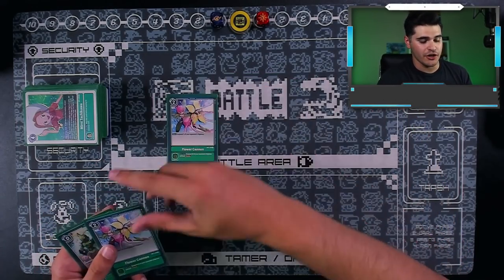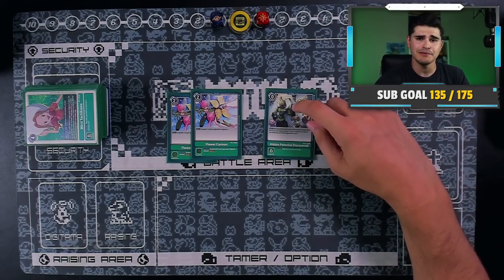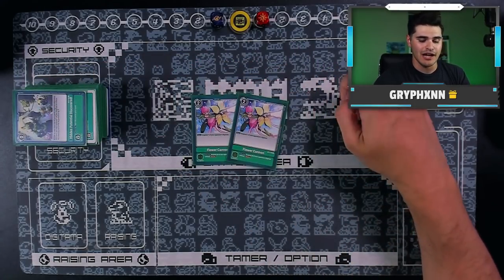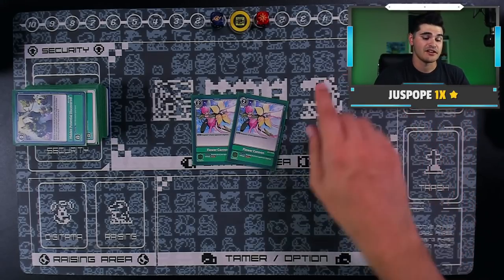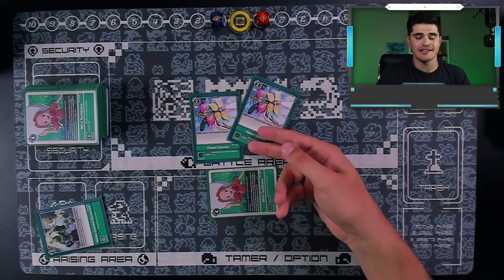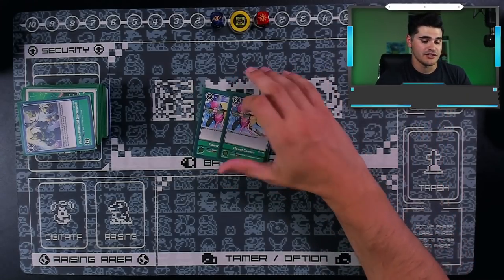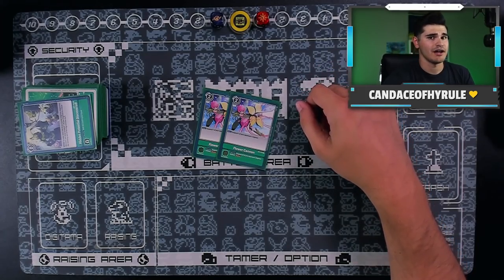Rounding off, we have our option cards: two copies of Flower Cannon and one copy of Hidden Potential. You don't always draw the nuts — you don't always have a Sarismon play to rest stuff, so sometimes you have to force things to get rested. Thanks to Mimi guaranteeing you memory, Flower Cannon can come up a lot more often. Having access to this and in security to save your butt whenever you need it is a nice bonus. This card is always clutch when you see it. Play it at two — it's going to be awesome for you.